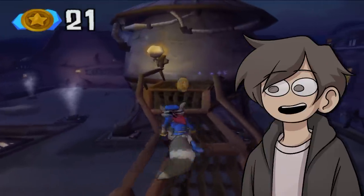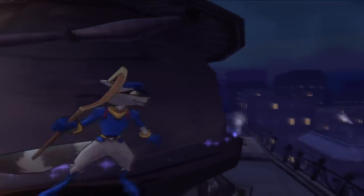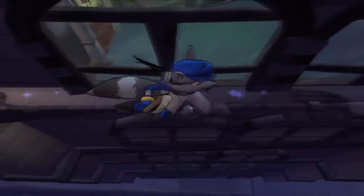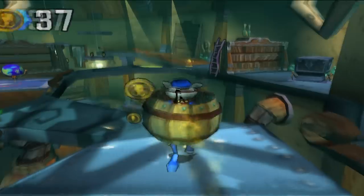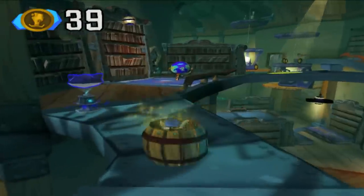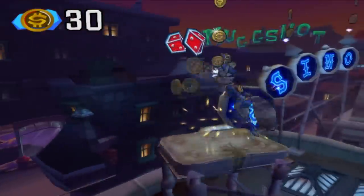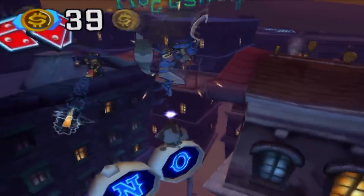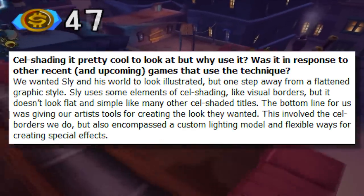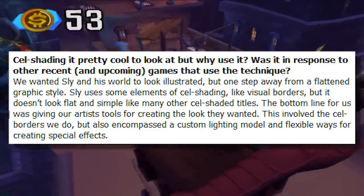The thing I initially found the coolest about the game were the thieving moves. Whenever you see blue sparkles somewhere, you can interact with it using the circle button. This makes it possible to do everything from mundane ledge walking to ninja spire jumps and parkour with Sly's cane. The art style feels straight out of a comic book — it's cel-shaded and very moody since it's always nighttime, with the creators publicly stating they wanted the world to look illustrated, which they completely nailed.